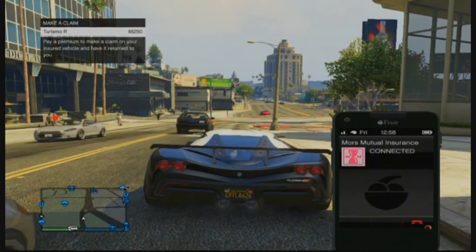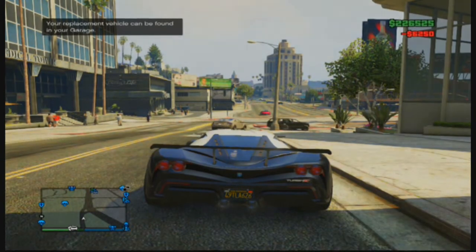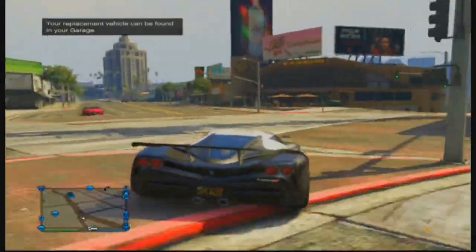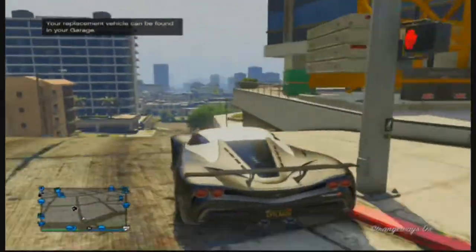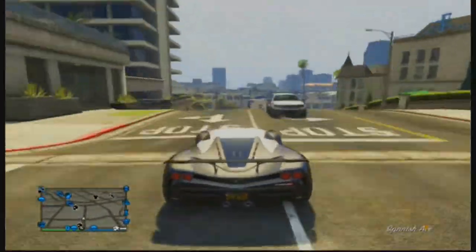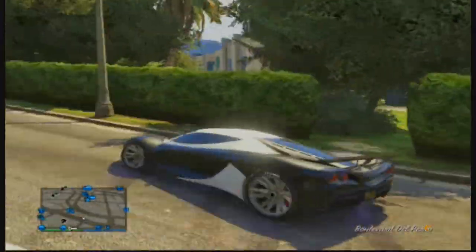Once you're in this position, call Mors Mutual Insurance and call for your car. It will be in Mors Mutual Insurance for some reason — that's just what happens. Once you've got your car from Mors, just drive down to Los Santos Customs.